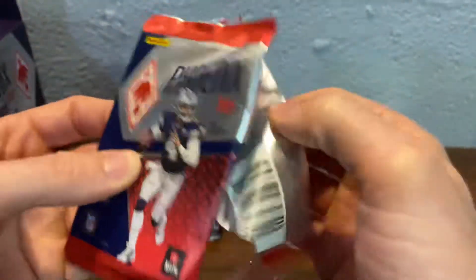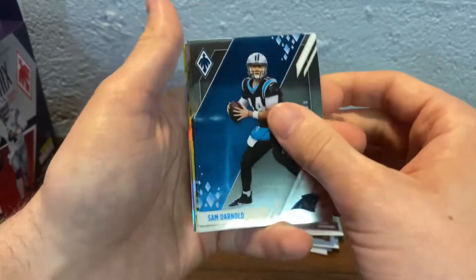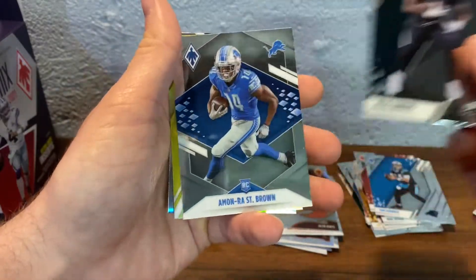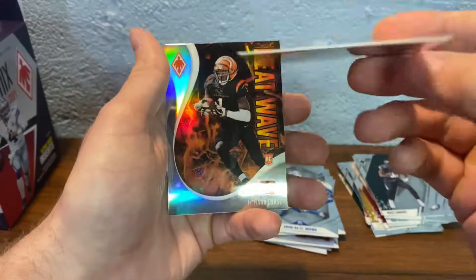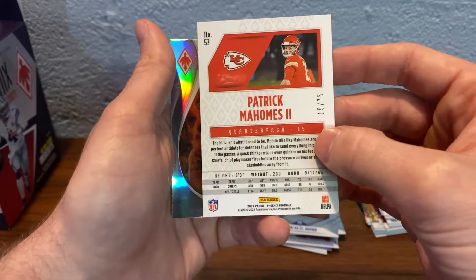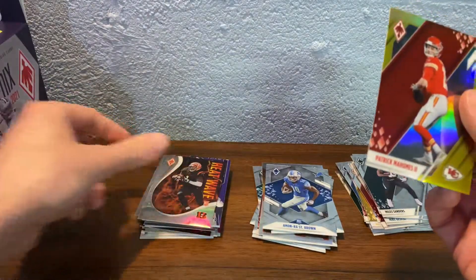Next pack. Sam Darnold started off. Miles Sanders, Montrace Brown. Mahomes numbered — let's see what this is numbered to — 75. I'm getting some good QBs. Burrow, Mahomes out of 75 — sleeve that one up. And Jamar Chase Heat Wave. That was a good pack. Sleeving in Mahomes right away.